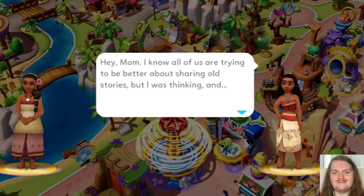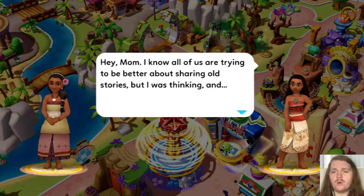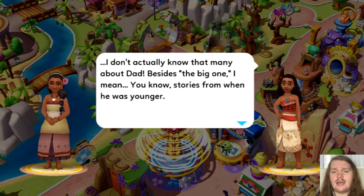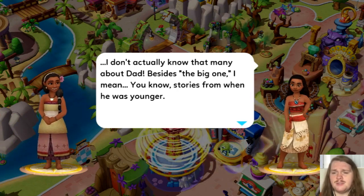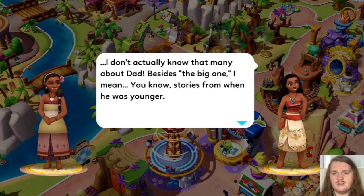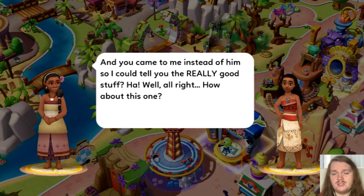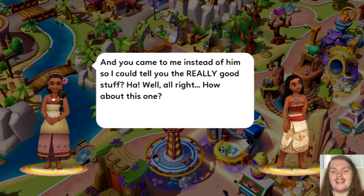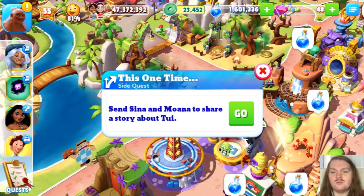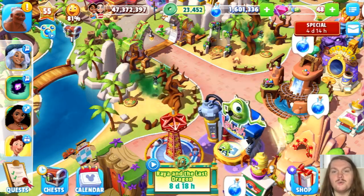Image management side quest — send Maui and Moana to share flattering legends. Maui says: 'Maybe if I tell you some better stories, you could spread them around instead.' Then Moana asks her mom about stories of her dad from when he was younger. Her mom replies: 'You came to me instead of him so I could tell you the really good stuff? Well, all right, how about this one?' Side quest — send Xena and Moana to share a story about Tui.